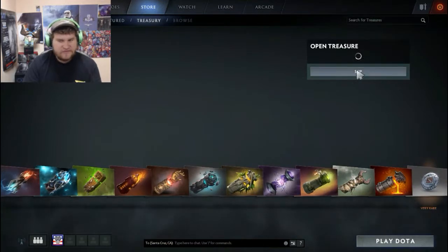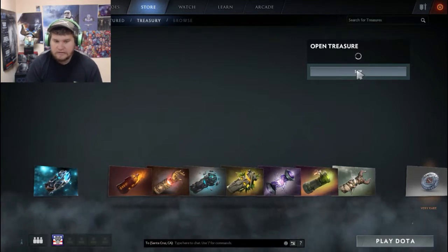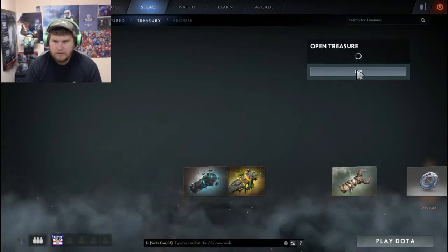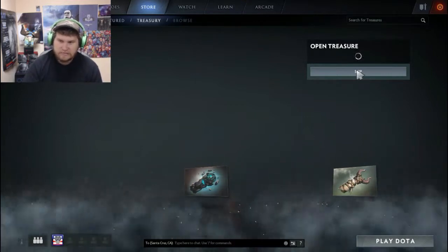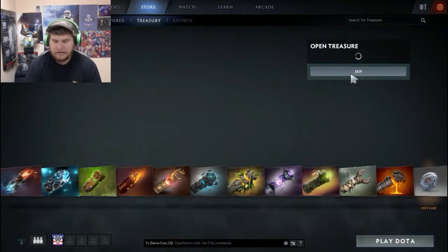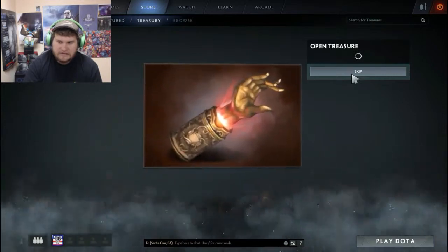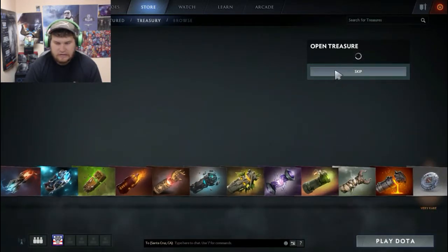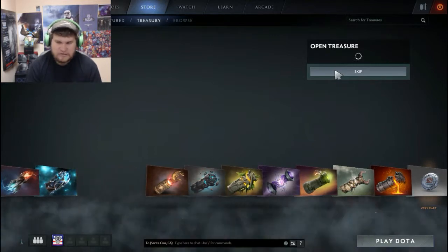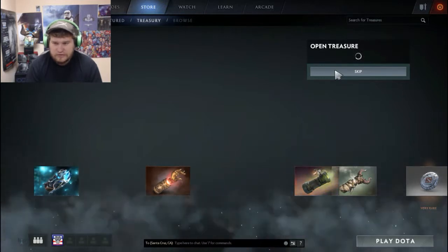If we get any of the very rare items then there's easily a marketable trade-off, since we'll have some newer sets and some older ones. The uncommon ones probably won't be worth much. I know one chest had the new Vengeful Spirit set in it, and that set's still priced pretty well. The Tiny set was actually pretty good too.